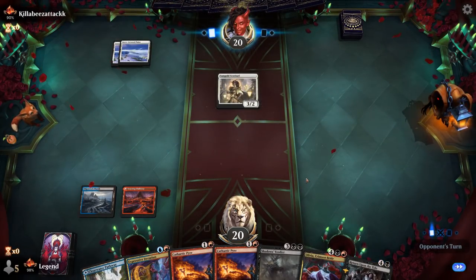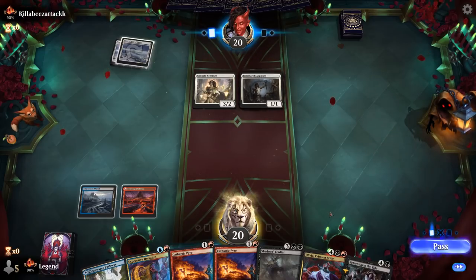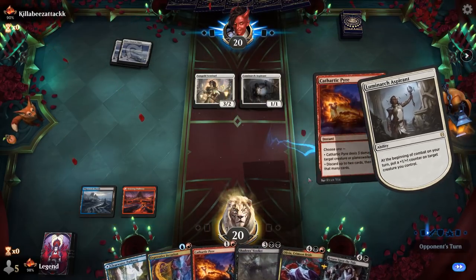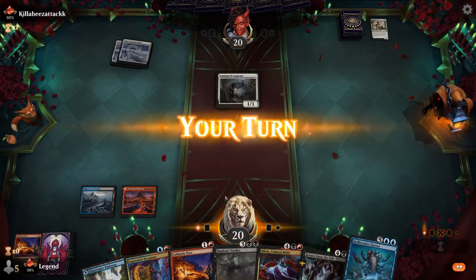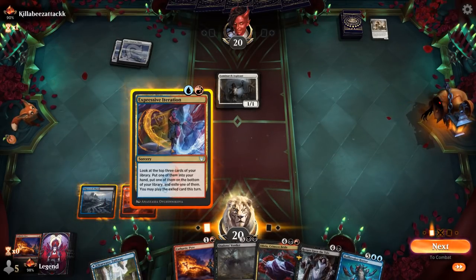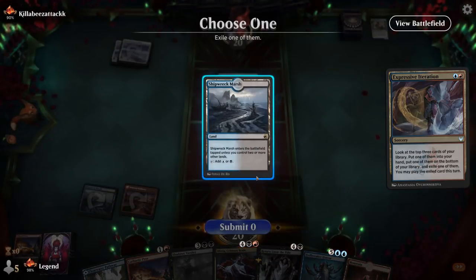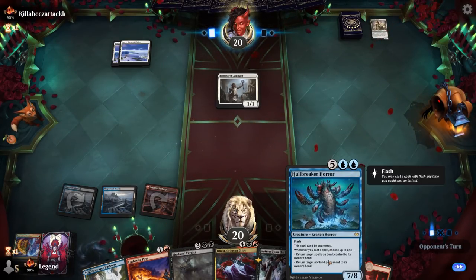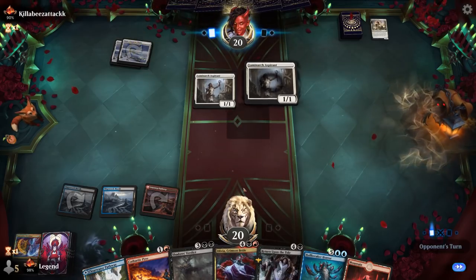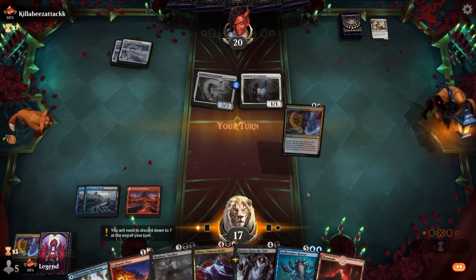Next turn we can Iterate. Aspirant resolves — we'll wait to see where the counter goes and then kill the Sentinel. After the Iteration, I'll just pick up two lands. We've got Pyre to maybe discard the Hullbreaker Horror and Olivia to reanimate. The Shadow's Verdict should also buy a lot of time here.